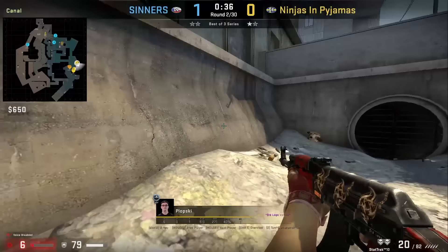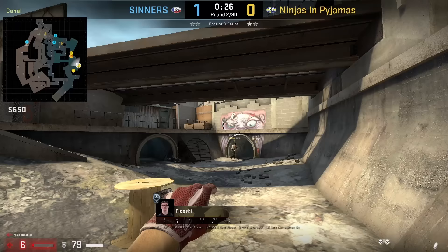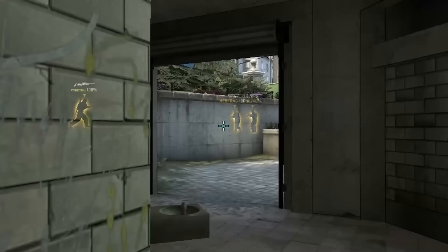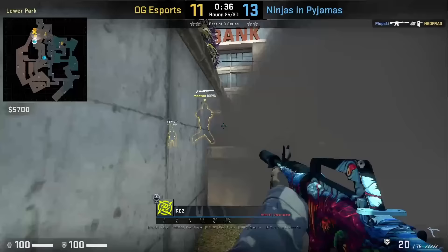Plopski smokes heaven from outside monster — positions in the middle of the smudge on the wall, aims below the ear, runs forward until he hits a mark, then jump throws. You're probably more familiar with the eyeball lineup; Plopski waits there just for his teammates to get out of monster. Rez throws the front sight lurk smoke from inside bathrooms, giving him cover to push up towards the left, leaving a one-way smoke where he takes out Mansu first, then jumps up and finishes the round with Fiku.